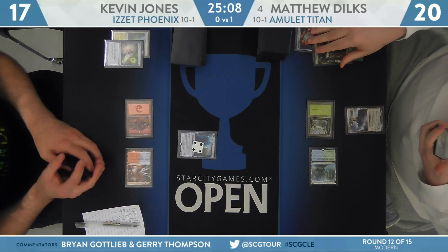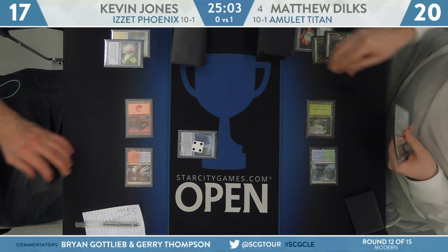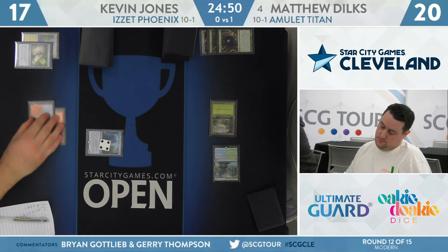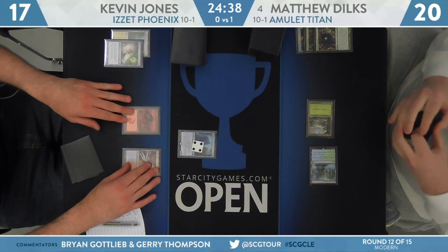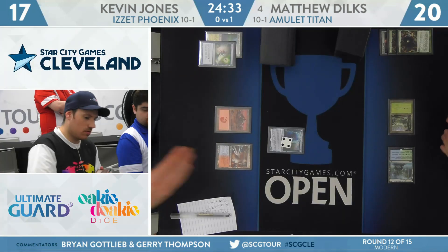Dilks took Slayer's Stronghold — certainly a key card in Amulet, but one of the interesting things is you often prefer it to be in your library rather than your hand, because of the way it enables your Primeval Titans. That makes me think Dilks needs to get to three mana for an Azusa or a Coalition Relic. Not wanting to take the risk with the second Ancient Stirrings, he's able to find Engineered Explosives with that second copy.